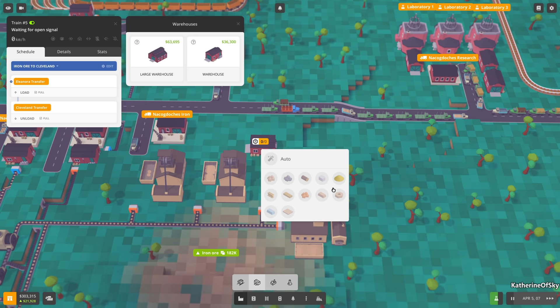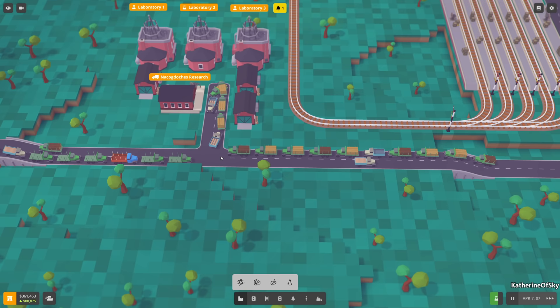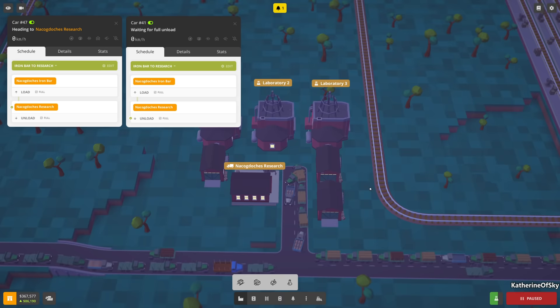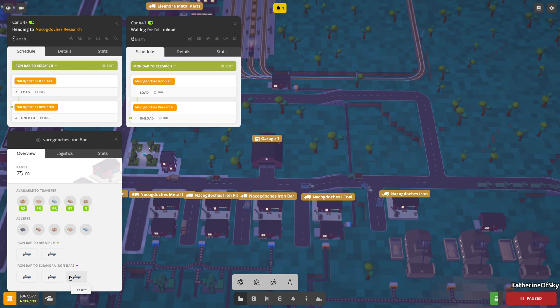Let's put it over here - an iron ore warehouse so it fills and the trucks can get some buffer. This is not ideal, but iron bars are completed now. I'm going to move these iron bar things to a different station if we have the tech for it. Let's look at our iron bar destinations - two Eleanora iron bars.